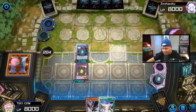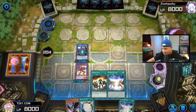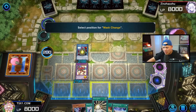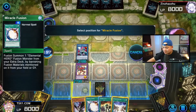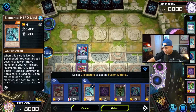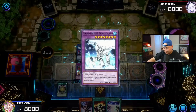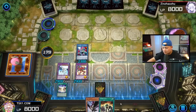Get rid of that Eldlixir — they got two of them. Go Miracle Fusion! Summon Absolute Zero, summon these two. Fusion Destiny guys — are we insane or what? They be — Malicious! Summon Malicious.